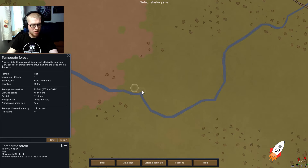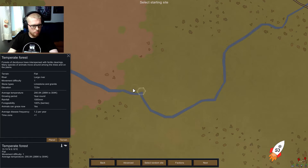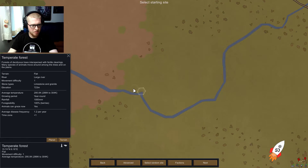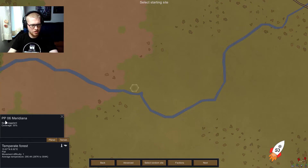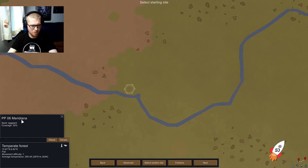That's a huge coordinate difference. For some reason the growing period is year-round. Time zone is plus one, 1.2 diseases per year on average. The planet seed is eggplant, planet name is PP06 Meridiana. I'm not sure what the difference is between limestone/granite and slate/marble — maybe just what resources are available.